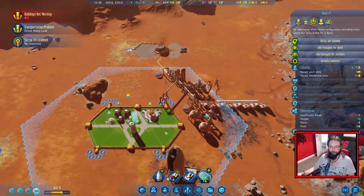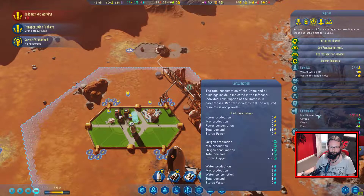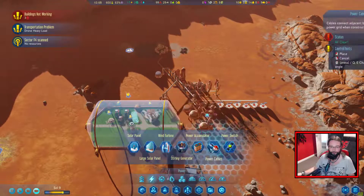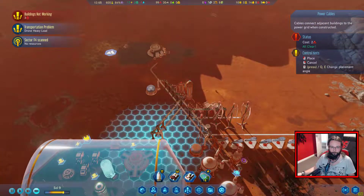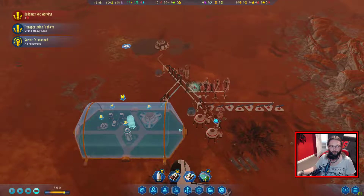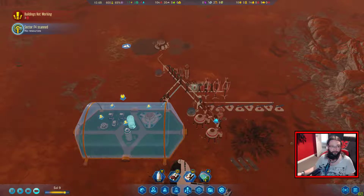Still not got enough power for this yet, because we've not got any power cables running to it. Just run straight down there. That'll do nicely. And then that's going to be ready for our new people that are on their way. No resources, fair enough.